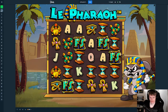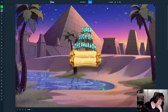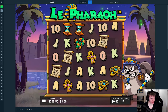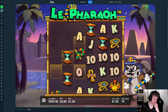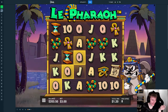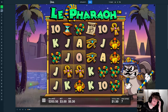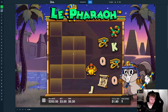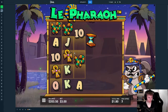Imagine risking 750 dollars to make 11. Come on, just tumble the entire screen please. We even had two wilds there — what? Oh my god, this thing is so bad. I don't think we've ever hit past the third wheel. This is so insane.